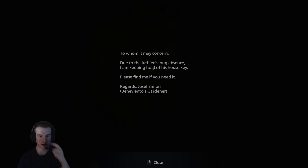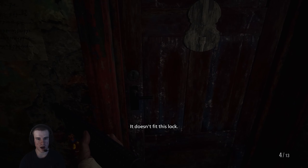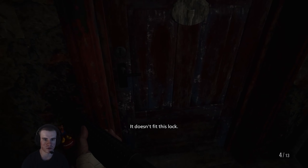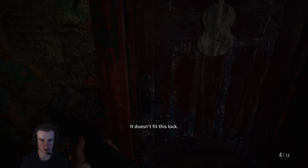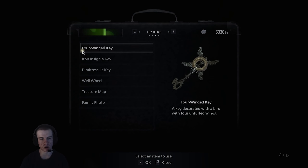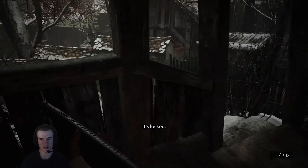So we've got one of them here. 'To whom it may concern, due to Luder's long absence, I am keeping hold of his house key. Please find me if you need it. Regards, Joseph Simpson.' I don't think any of these are going to fit in this. We'll just go through them anyway, probably wasting my time. Weirdly enough, one of the keys is gone, so that means we kind of used it — completed with it.